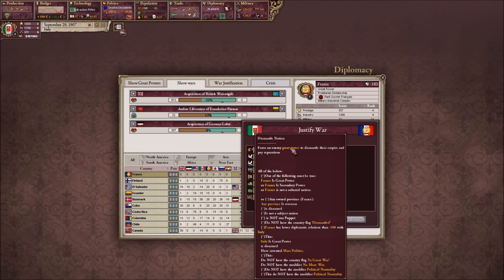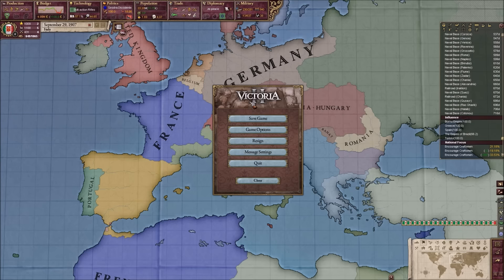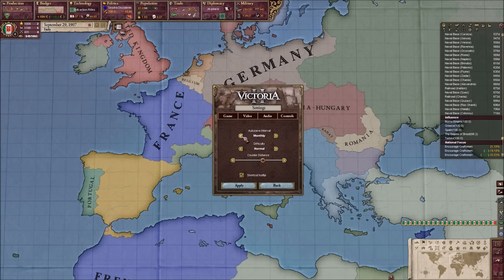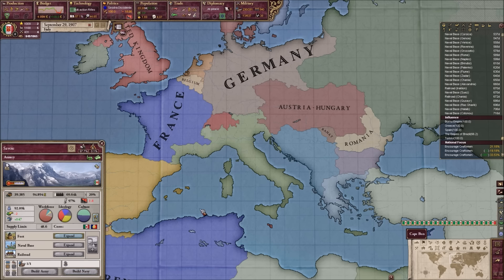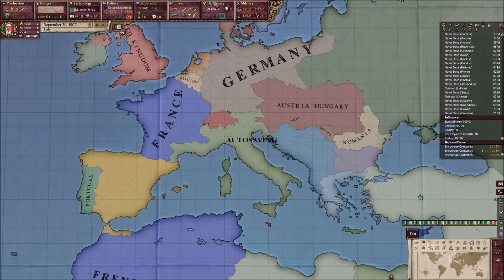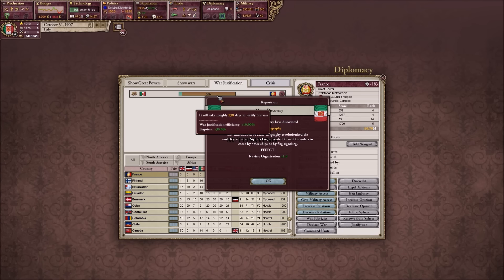France - can we? Yes! Let's dismantle their nation. It'll be a while and we will have to save scum the shit out of it, but it's okay with me. Let's try it. And when we do inevitably dismantle their nation, I'm wondering - will they lose cores on the land we own or just on Savoy? I'm pretty sure it'll just be Savoy, but I don't know.